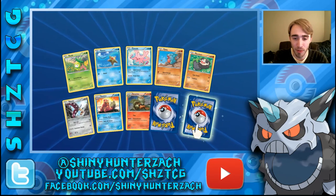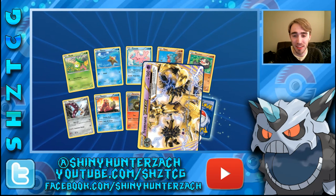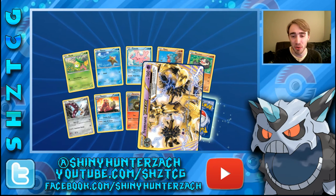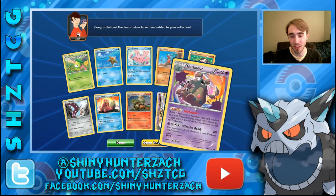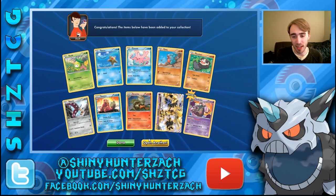Here we have another Rare Reverse, which is fantastic — another Trevenant Break! I'm not sure how many the deck runs — if it's 2 or 3. I don't think they run 4, no more than 3. So we have 2, and we're already pretty far on our way. And then we have a Garbodor Hollow, which is our first one — we did get 2 in Reverse, but this is the first actual Hollow. So I have 3 of those now from this set.